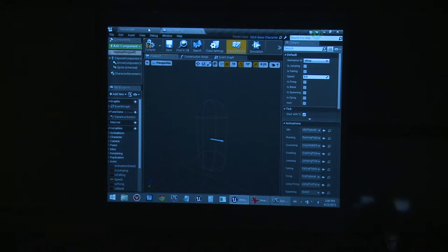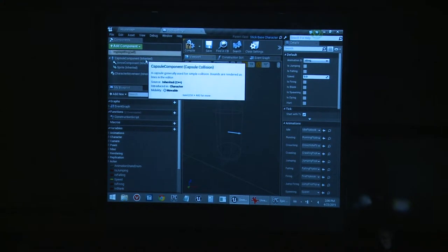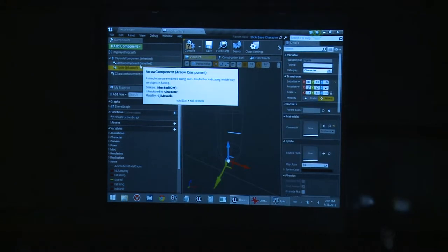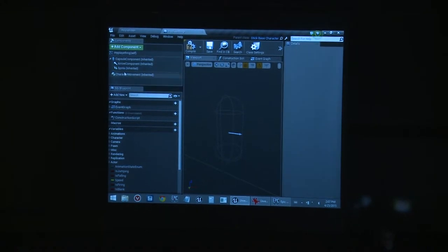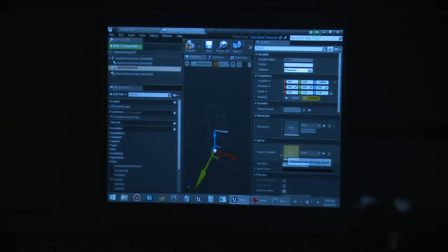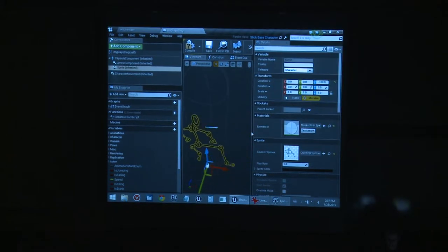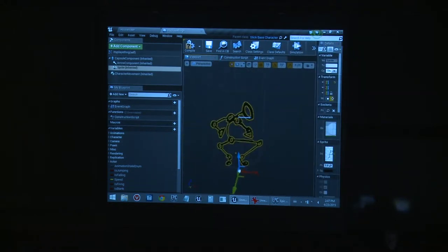This is the player blueprint. It's empty — you have the capsule which is the size of the player, but it's otherwise empty. You can see on the left that some things are inherited from the parent class. Under Sprites there's nothing — just 'none' — so we can't see the sprites. Let me assign something there. Which looks very nice.